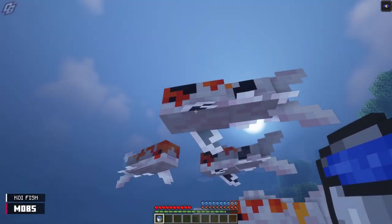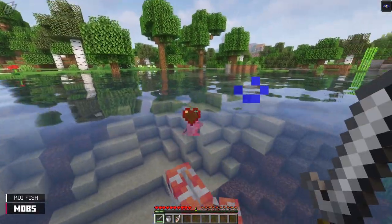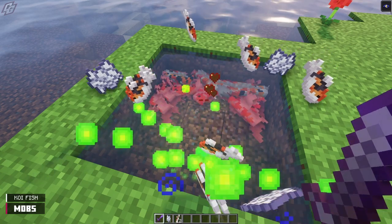These friendly fishies can be scooped up in a bucket to be transported. Upon death, they will drop one koi fish and a small chance of one bone meal.